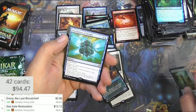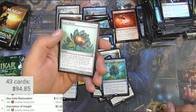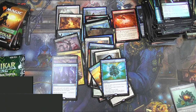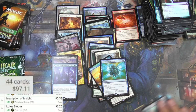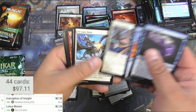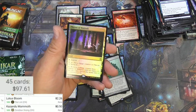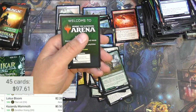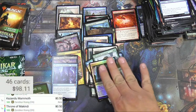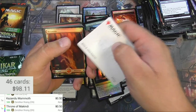Let's see here, we got Inscription of Unity - 38 cents - and a Lotus Bloom! From the list, from Time Spiral - a couple bucks for the list, cool. Got a Kazandu Mammoth - by an entire 50 cents. Throne of Makindi - can it see it as a foil? It is an entire 10 cents more - 11 cents in fact. What's this - a Forest and a Mountain.